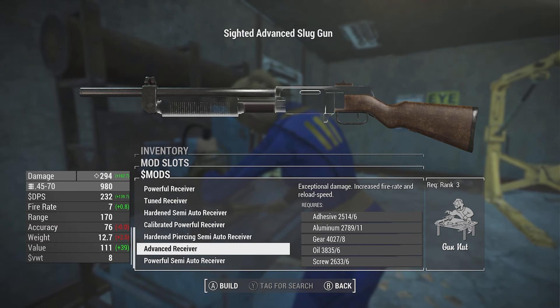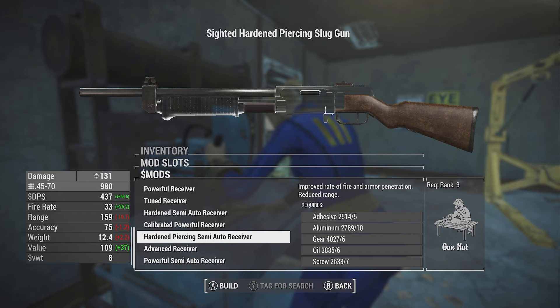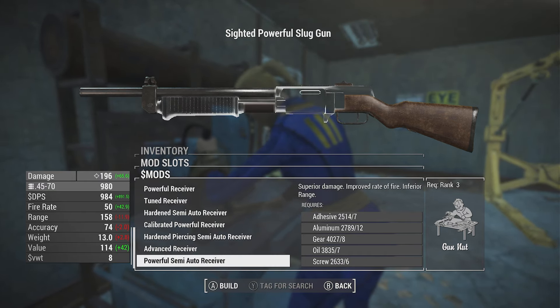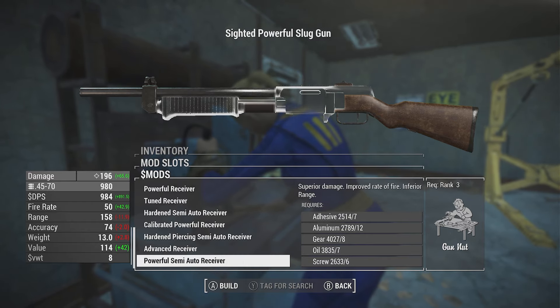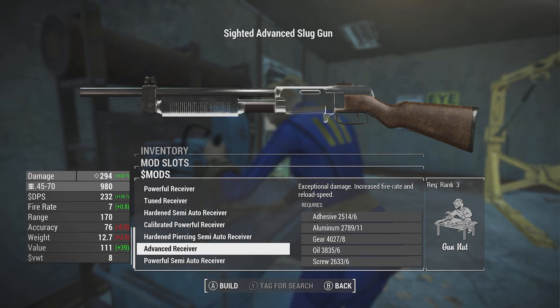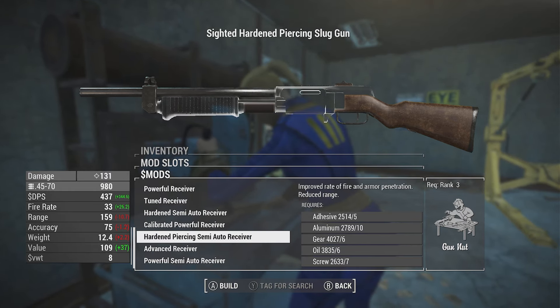We do have a powerful semi-auto receiver. This should all be semi-auto - it's not full auto, as you see there. This semi-auto receiver has a fire rate of 50, so it's even faster and not pump-action. The advanced receiver would be something like pump-action. Then you get a fire rate of 7 - it's not very fast, but it does maximize damage.